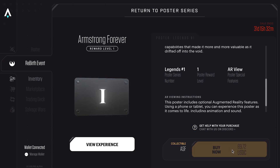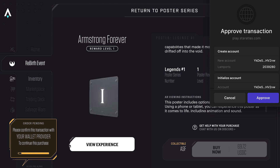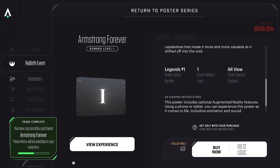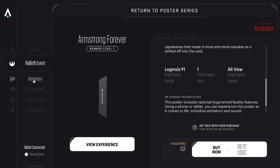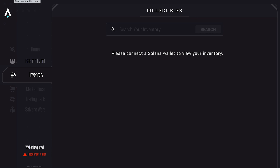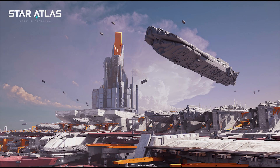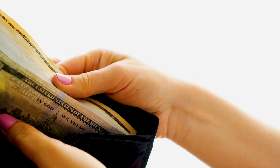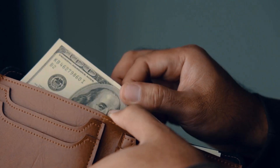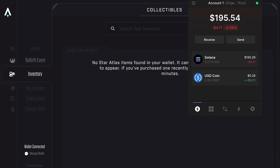To buy, click the buy button and a message will pop up prompting you to confirm the transaction with your wallet provider. The wallet will display a message prompting you to either approve or cancel the transaction. Once you approve, you will get a notification that the trade has been completed. To view your purchase, go to the inventory section. Please note that you might get a notification that no Star Atlas item is found in your wallet right away, because it takes some time to show. Wait patiently as it may take a few minutes. One way to confirm the sale went through is by checking your wallet balance — if it has reduced by the amount of the poster, the sale went through.